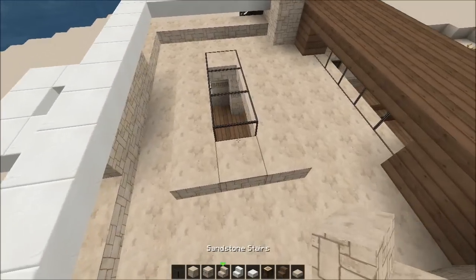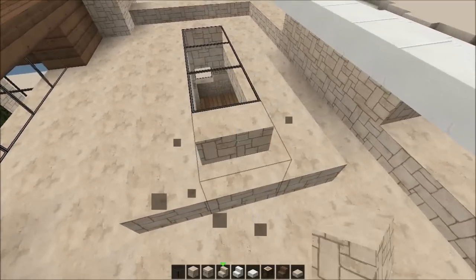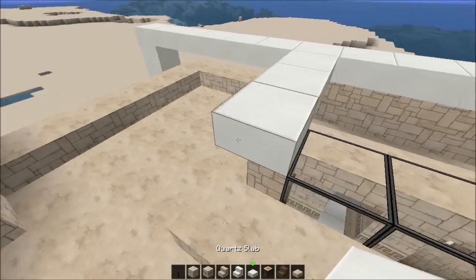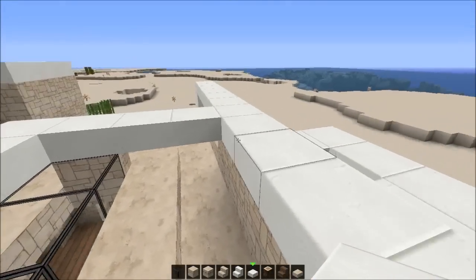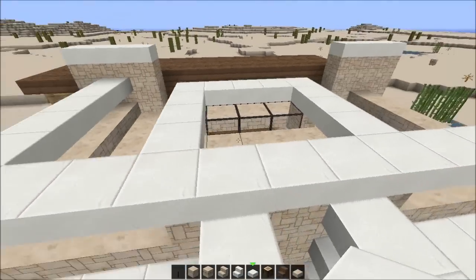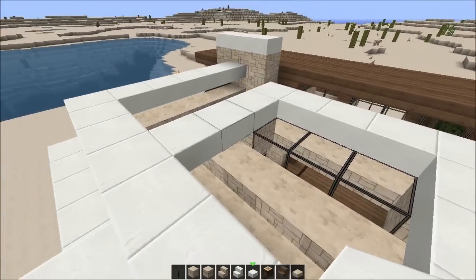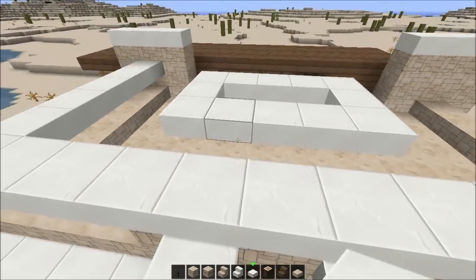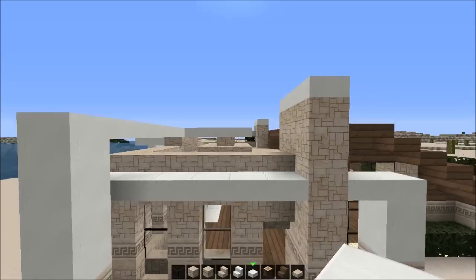Let's just tweak this a bit - maybe we should add like this here, this here. It's all about making strange shapes, it's all about the strange shapes. Should we maybe make yet again a strange shape like this, or should we delete those and connect that here? That is a strange shape, you gotta admit that.